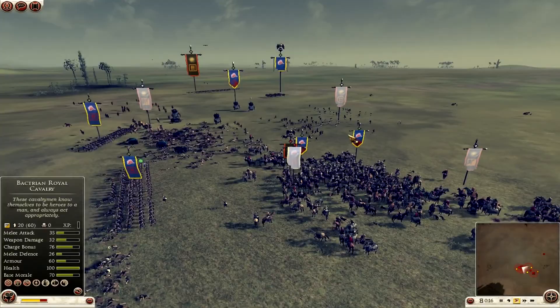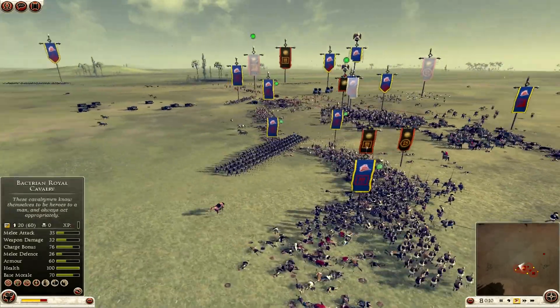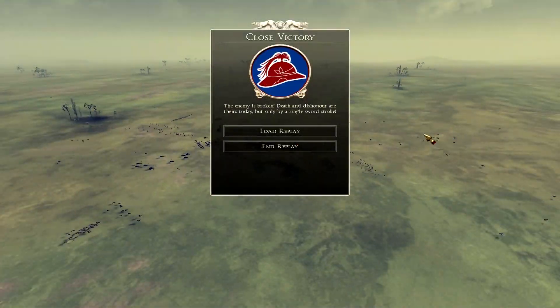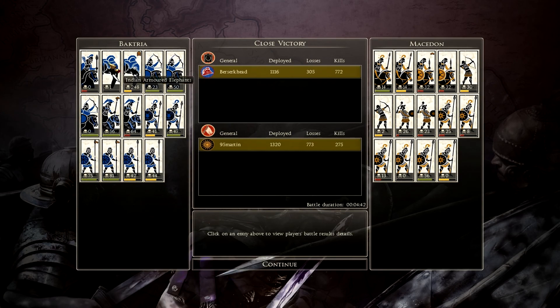The only unit still standing is his general, which is going to route pretty soon — it's outflanked and I'm rushing in with my thorax pikeman. I pretty much win the battle. There are also some foot companions but at this point he admitted defeat. Let's look at the battle statistics. One unit of elephants was pretty much useless — even though Indian armored elephants are extremely OP, you can deal with one unit if you concentrate two units of archers shooting fire arrows, which will make them run amok and route.